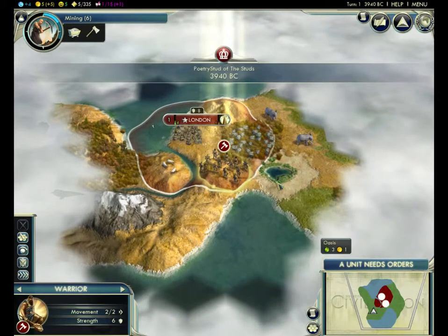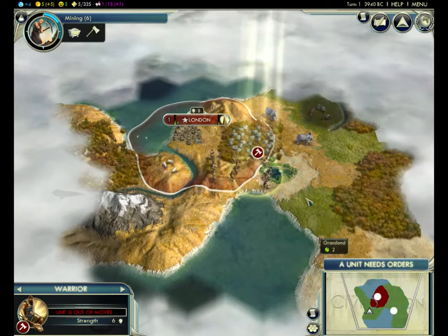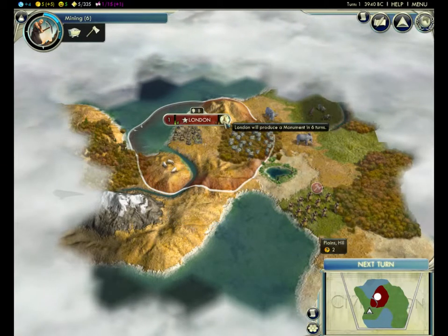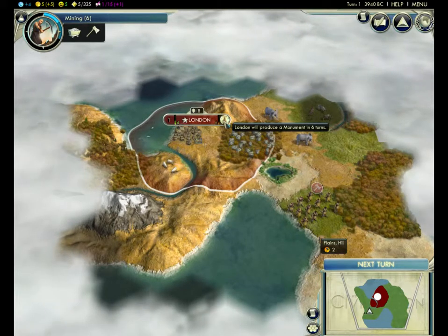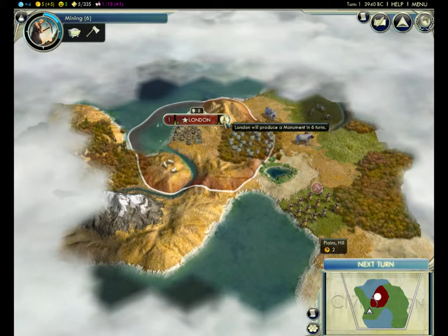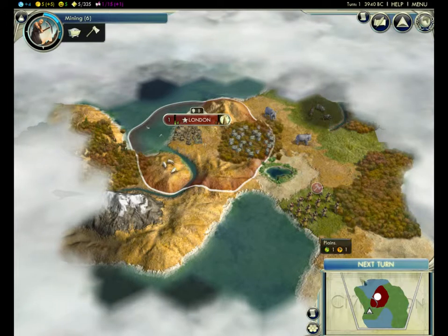There are seven other players, so it's going to be really interesting. I'm trying to find them on islands. I am the British Empire as far as the bonuses go — well, the Stud Empire actually — but we have naval bonuses like the British have historically. I thought it would be really helpful on islands to have a navy. So I'm really going to be navy heavy, which I think will be interesting.